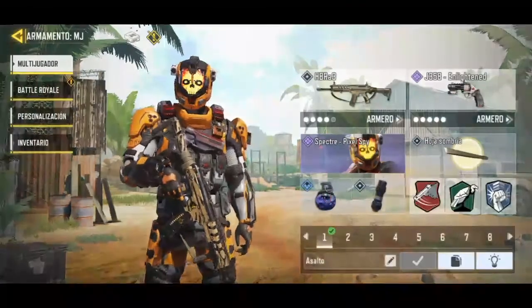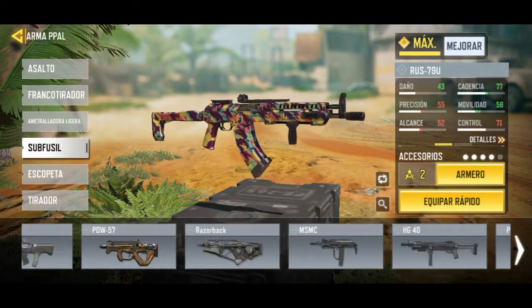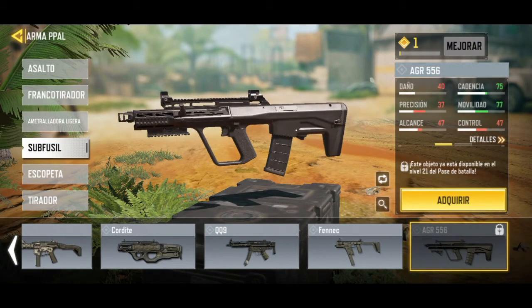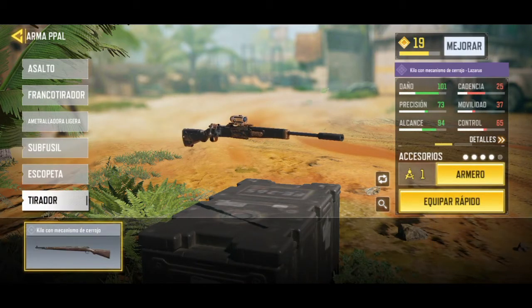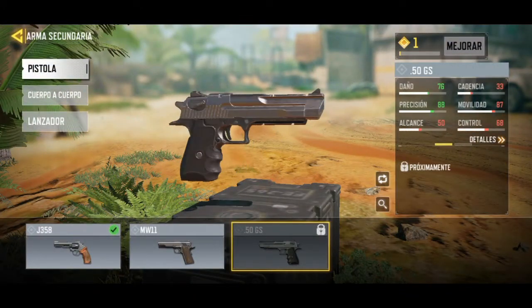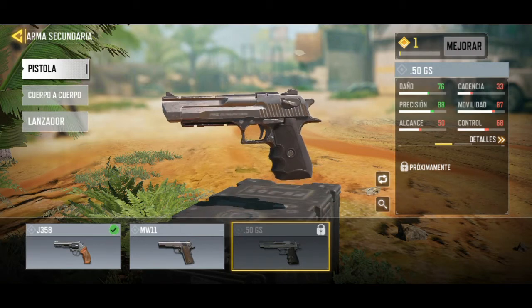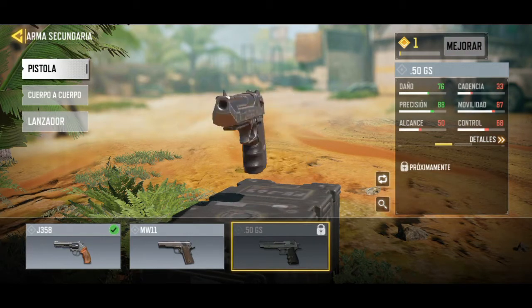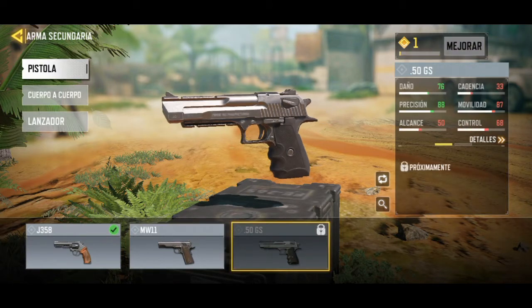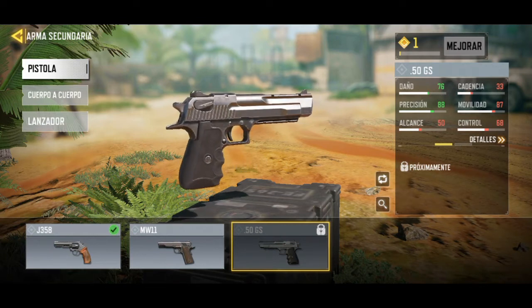The new weapons added: the AUG is available as an assault rifle — you can see it here — unlocked at Battle Pass level 21. For secondaries, we have a new pistol: the Desert Eagle, which has a lot of damage but a lot of recoil. It's quite strange compared to the others, I'm not sure I like it completely. It will come with the Dual Wield advantage so we can carry two Desert Eagles, one in each hand.